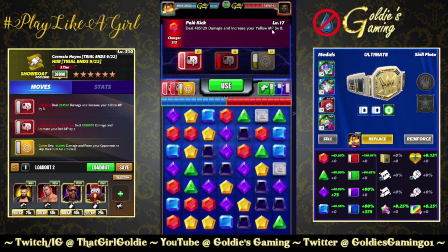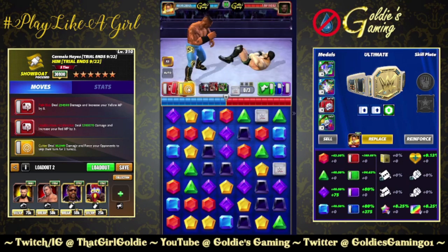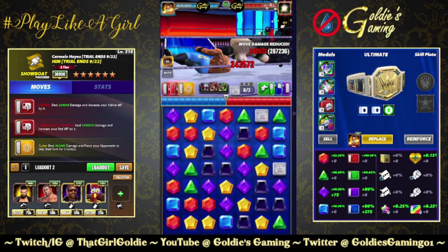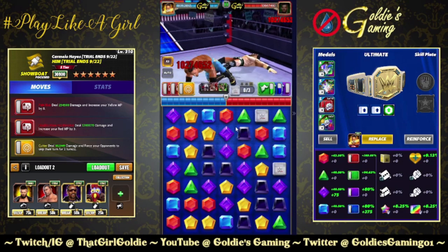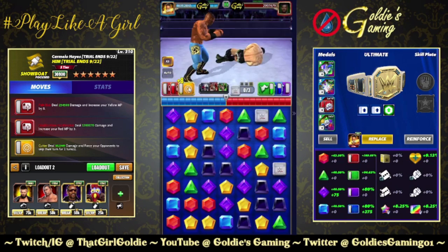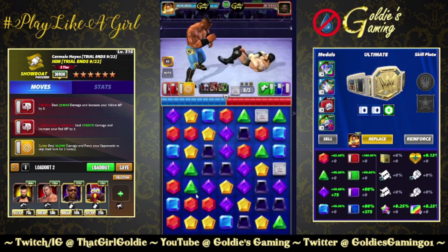So 485k, increase your yellow MP by 8. That's a lot. And just like that, we have a four-turn stun going on the first turn.